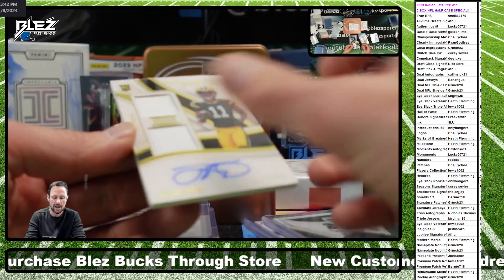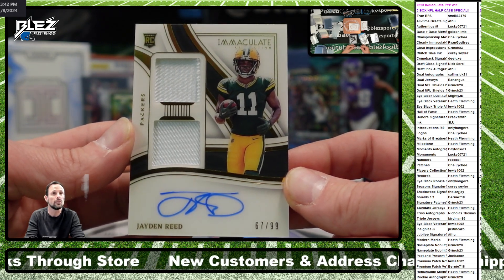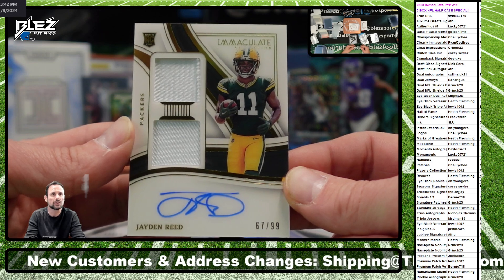There's the dual materials - 99 RPA Jaden Reed. I think that's Grinch again with the signature patch rookie.